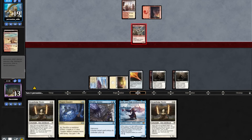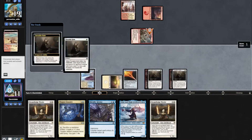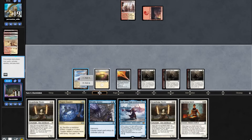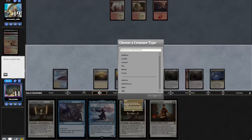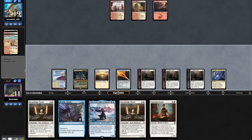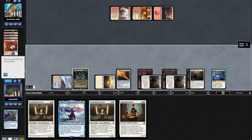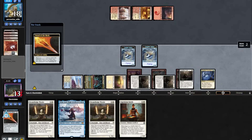Opponent plays a land and attacks with the Guide, giving us another Portable Hole. We take out the guide. They play another land into Crackling Drake. No land for us, but we play out our Thopter Foundry. We play out a Cavern naming Artificer and pass back, then activate Thopter Foundry. They go for a Boros Charm — Metallic Rebuke. We activate our Thopter Foundry gaining 5 life, and I think we should win this one.